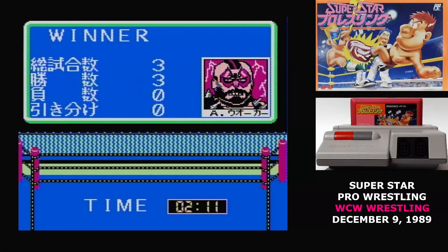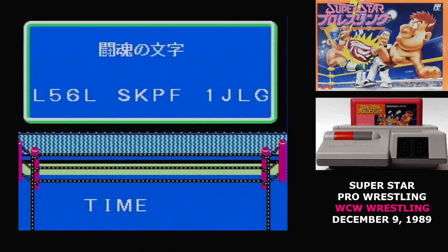After a match, you can hit Select to bring up a password that will let you continue the game. Your goal is to defeat all of the other wrestlers, whether that's taking them on two at a time in a tag team match or just one-on-one.